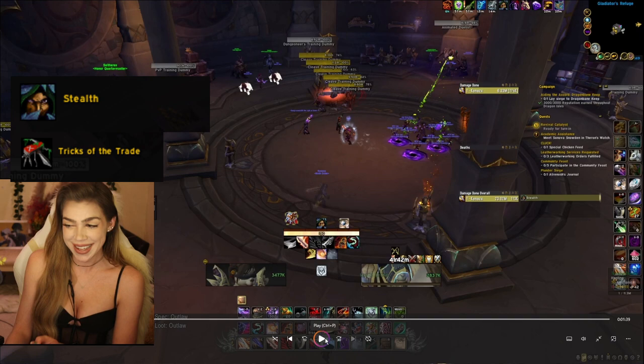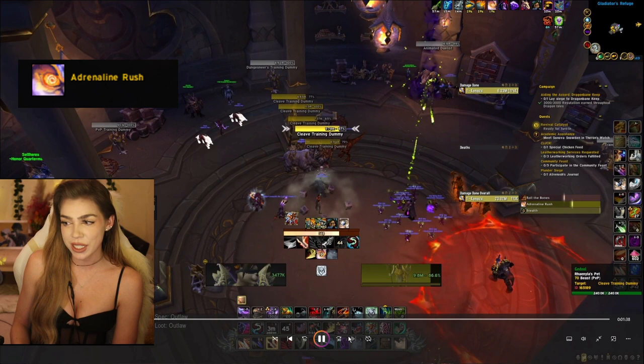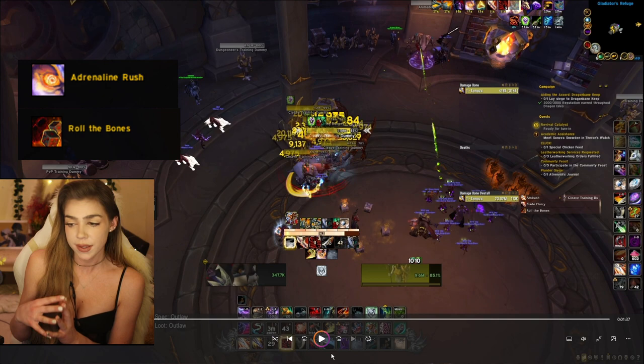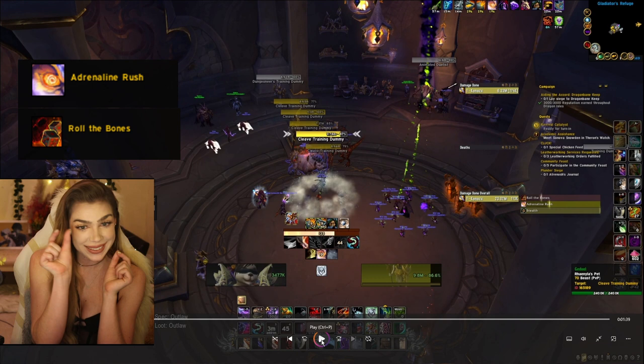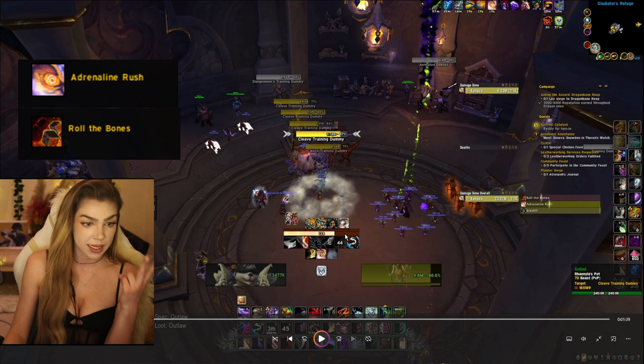You're going to Tricks the tank preferably. You can actually use Adrenaline Rush from stealth now, so you're going to Adrenaline Rush and then Roll the Dice. The reason you do this is you will get a guaranteed two buffs when you press Adrenaline Rush. You'll see a little Roll the Dice indicator pop up, and that is telling you that you're going to get a double buff when you roll. You can proc more than a double buff — sometimes you can get a five buff if you're lucky.